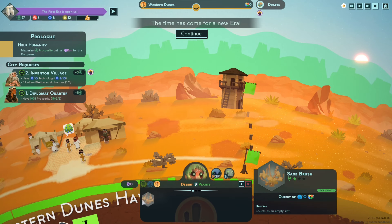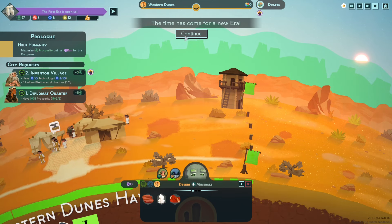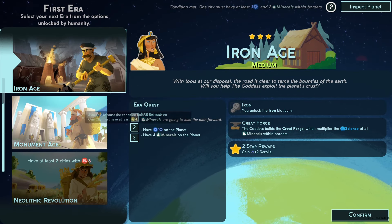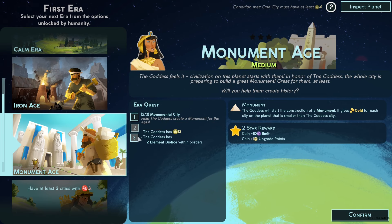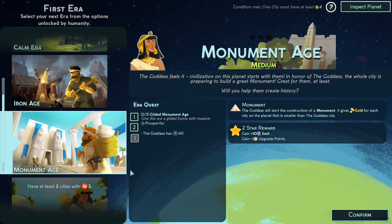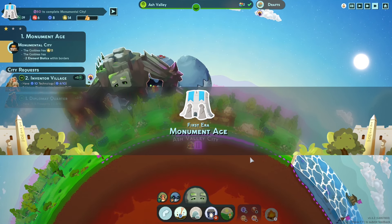Oh man, some big numbers! Mineral and a critter — let's go ahead and continue. We've got column era choices: iron age, monument age, and neolithic which we haven't done. It's just about increasing gold and that one seems doable. Let's do the monument age.